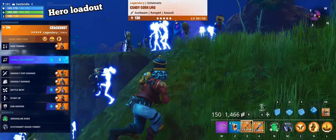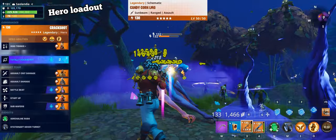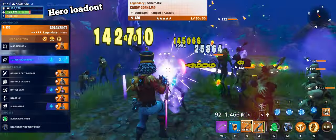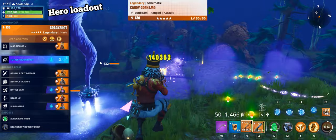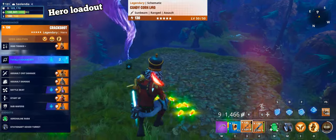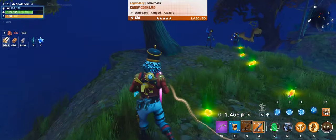That's the hero loadout I am playing. If you don't have Crackshot, you can play Tactical Assault Sledgehammer, Rescue Trooper Havoc, Rescue Trooper Ramirez, Bulletstorm Jonesy, or Breakbeat Wildcat as a commander. Or any other hero if you are not going for massive Candy Corn LMG damage. The choice is yours.